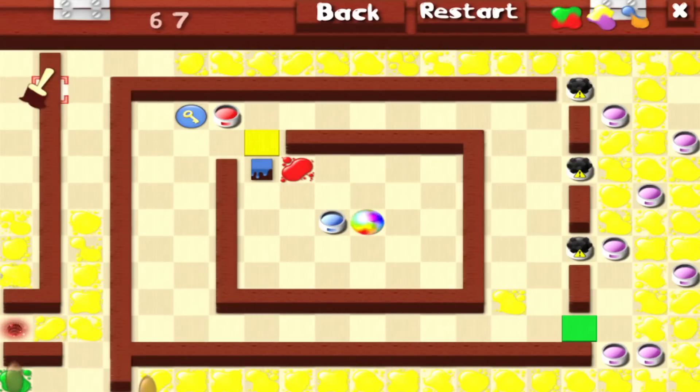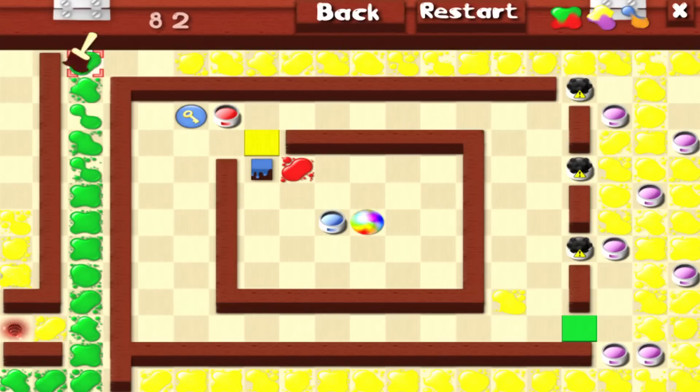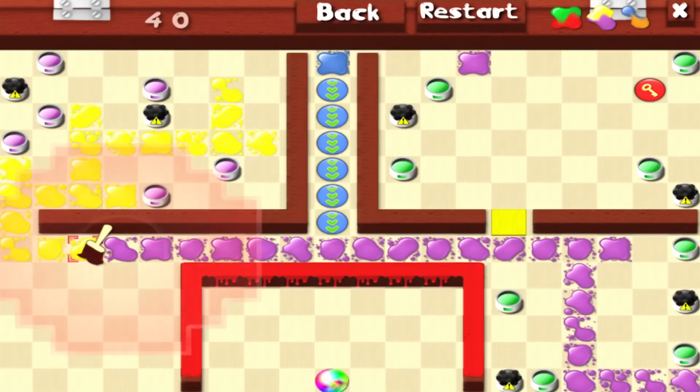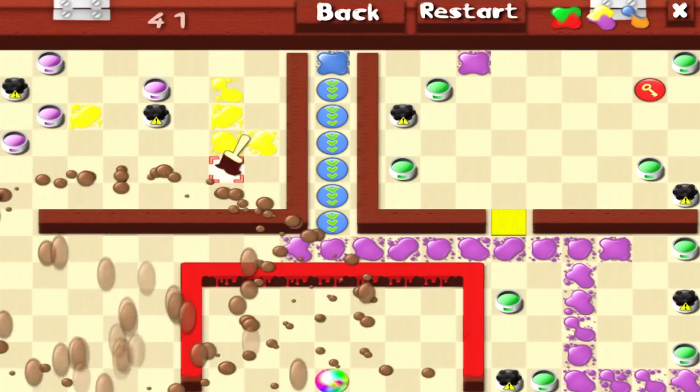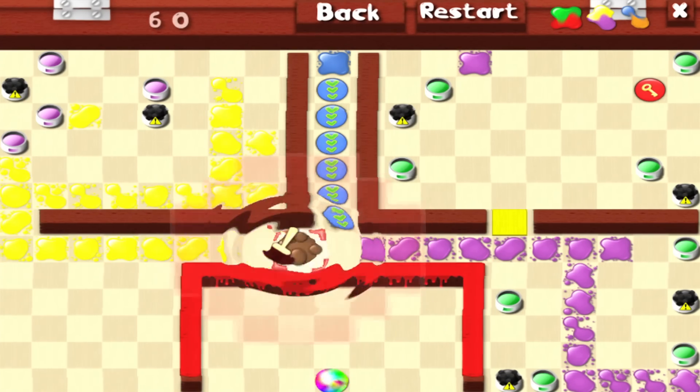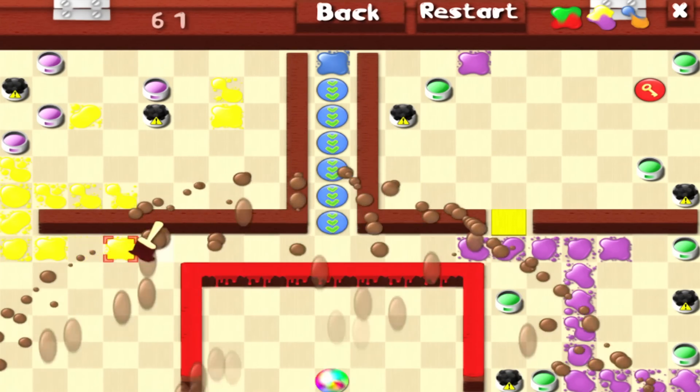Also, just to increase the degree of difficulty, changing direction with your smudge causes blowback that just might set off a mine if you're not careful. But the ever-present threat is accidentally creating unsmearable, unclearable black spots by mixing two secondary colors, for which you're sorely penalized at the rather enthusiastic end-of-round tally.